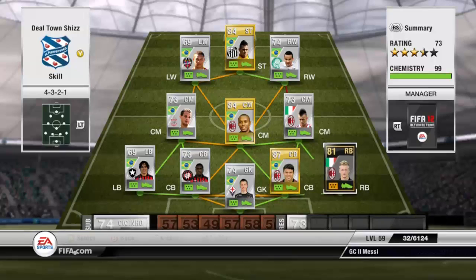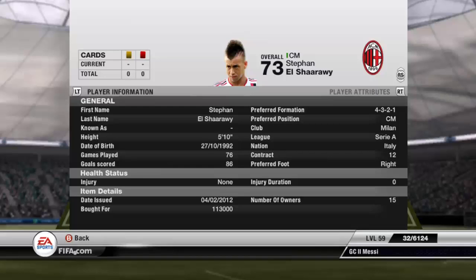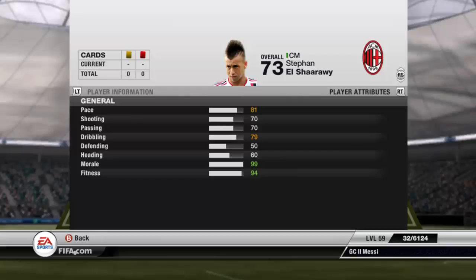In midfield starting off we have Stefan Elshirawi. He's usually a CAM I think, but he's a great player — 5-star skill, 5-star weak foot. He's probably better utilised as a ST but I've got him centre mid because that's what I want to do. He's got 81 pace, no really amazing stats but he is amazing in game. He cost me 113k so he's not on the cheap side.